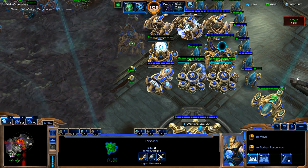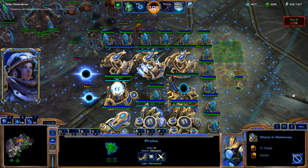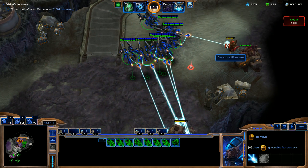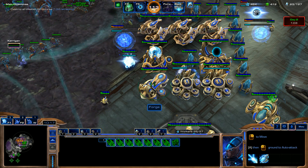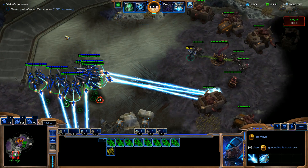Make them Warp Gates. Throw down another Pylon and another Gateway here and here. Got to keep moving out with these Void Rays and do work. Focus down that Hydralisk — don't want to lose any Void Rays. We just want to keep on massing as much as we can. Also, I need to get a Twilight Council — I forgot about that — for the Shield Upgrades.